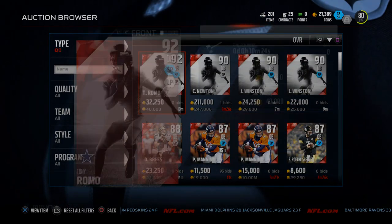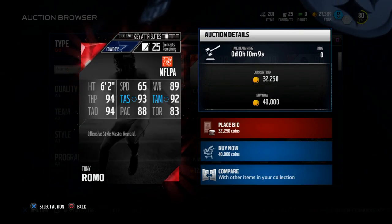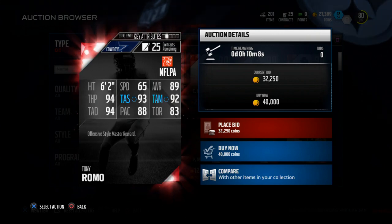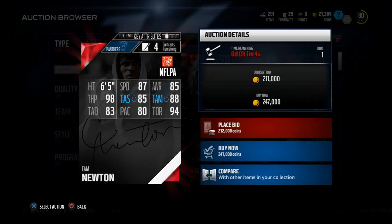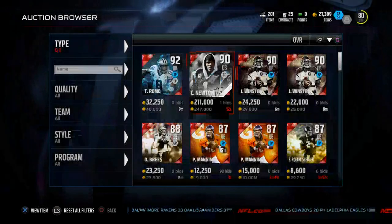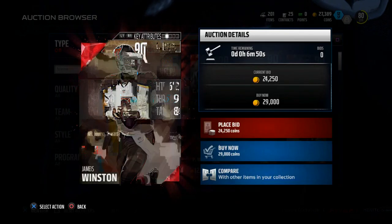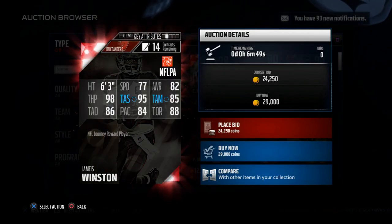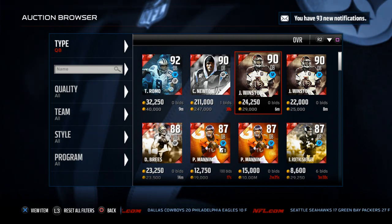This Tony Romo card is really good — his accuracy is all in the 90s, so he's probably the most accurate passer in the game this year. This Cam Newton card — I'm not sure it's really that great. He's got the same throwing power as Stafford and probably slightly better accuracy overall, but relatively similar stats to Matthew Stafford, and he's 247,000 coins. Jameis Winston, this 90 overall quarterback — 98 throwing power, 95 middle — again a little bit better, but very similar to what Matthew Stafford brings to the table.